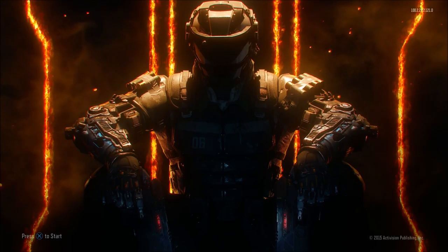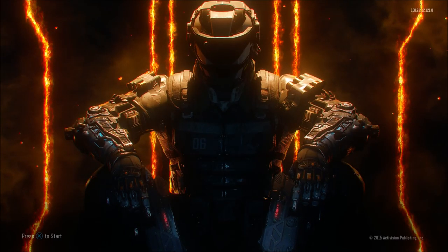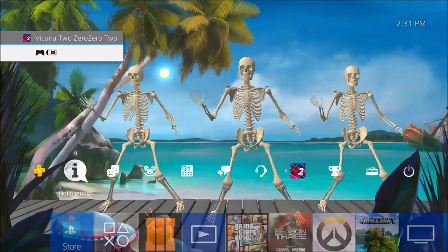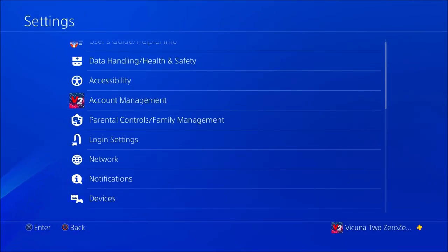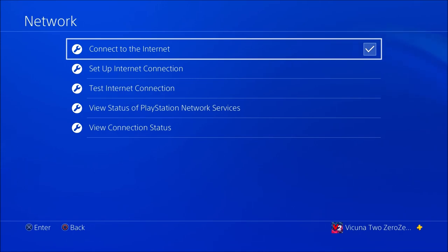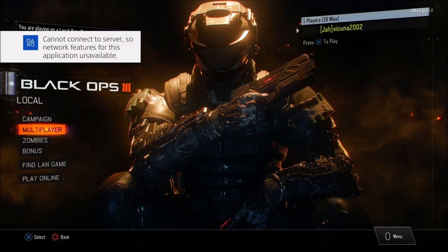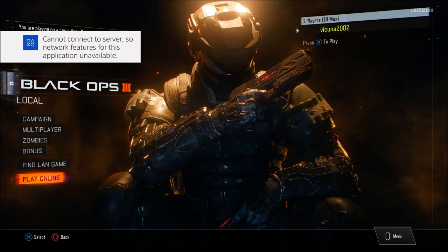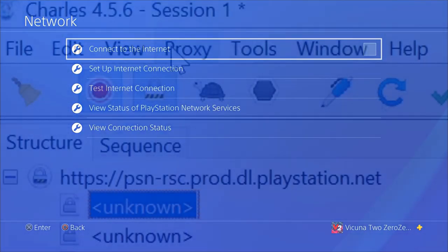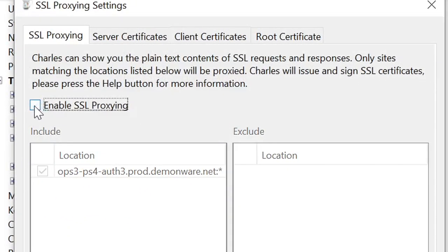Once on the account you want to duplicate crypto keys onto, click X on your controller — it should say 'connecting to online services.' Hit circle after a second, then go to Settings, then Network, and hover over the 'connect to internet' box. This part you have to do extremely quickly: click the 'connect to internet' box to disconnect your PS4 from the internet. Go back into Black Ops 3 and click X — it should let you into local play. Hover over 'play online,' then go back to Charles Proxy on your computer, go to Proxy, SSL Proxy Settings, uncheck the box, and click OK.